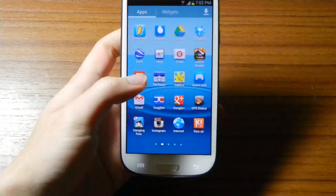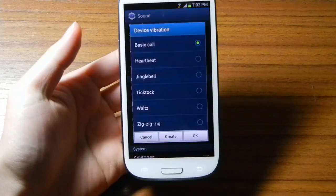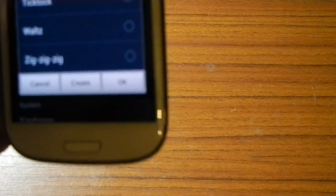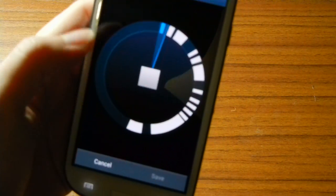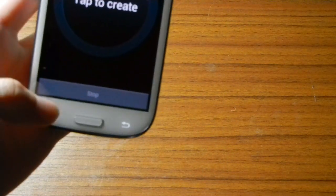Another cool little feature of the Galaxy S3 that I haven't seen other phones have is the ability to create your own vibration pattern. It's got some presets — like heartbeat. I hope you can hear that. Here you can create your own one, press stop, and then you can play it back.